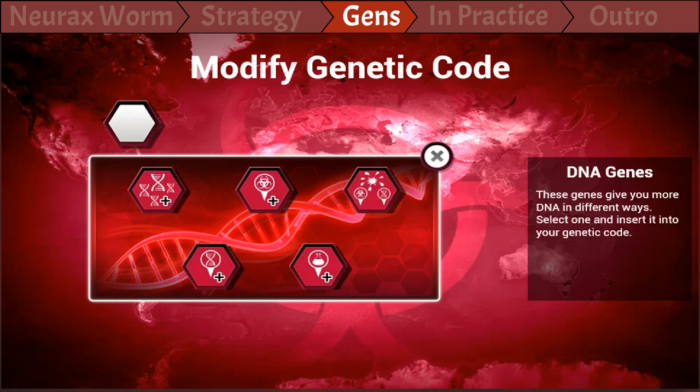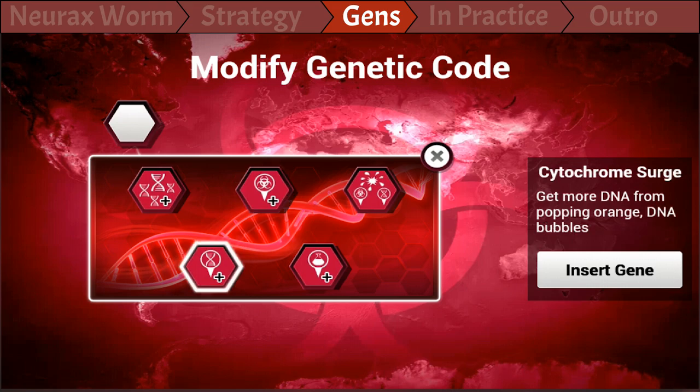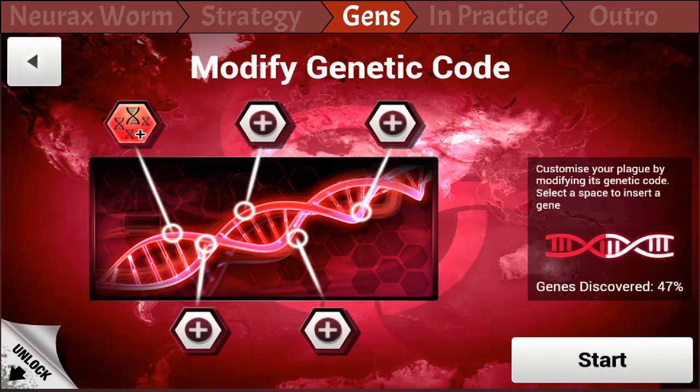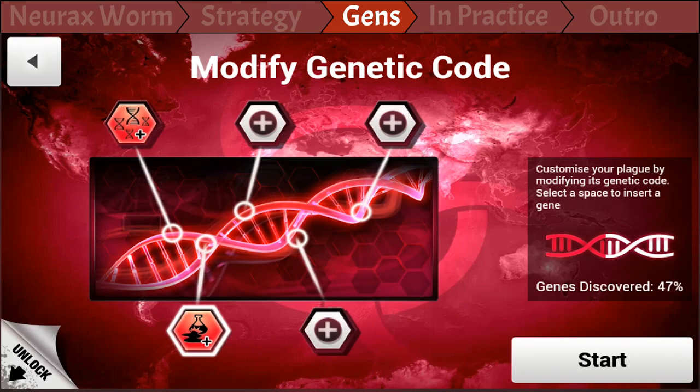So, ATP Booster — pick whatever, every single one of them will help. ATP Booster gives you a head start while the other two, Cytochrime and Metabolic Jump, help you on the long run. Genetic Mimic — pick that one. It simply makes the disease harder to cure, which is a nice thing to have to get a better score.